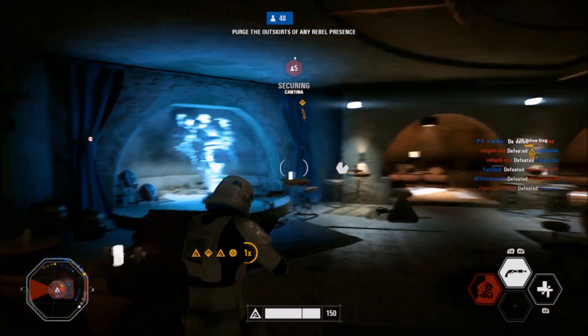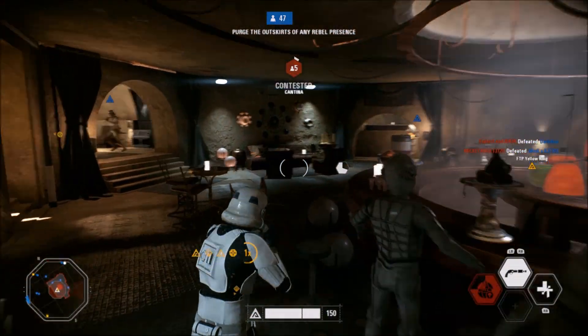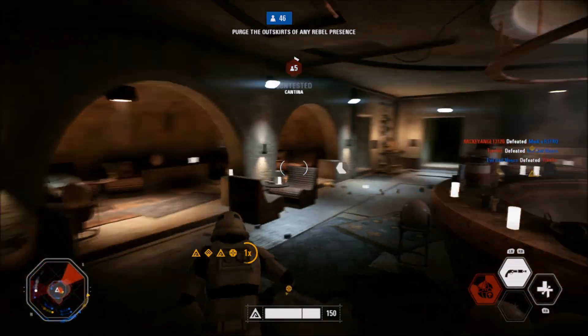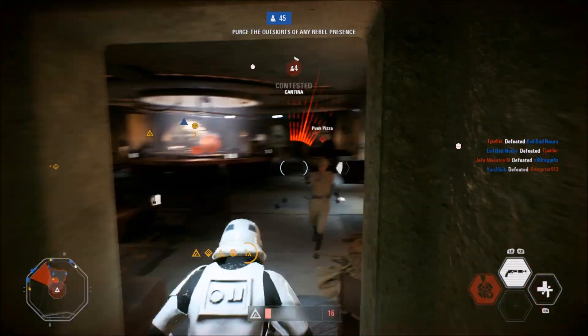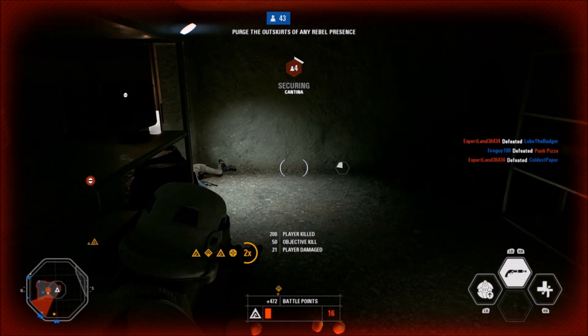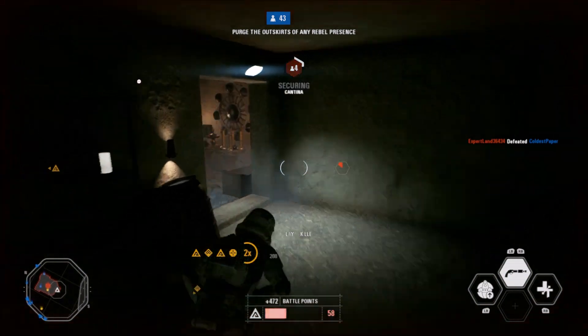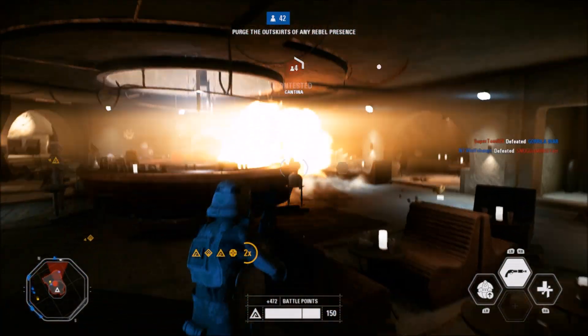Mos Eisley on the planet of Tatooine is first on my list here today, and what an incredible map this is. I thought we had too much Tatooine in the last game, but this is the one map we were missing and we've finally got it. Not only is it one of the most iconic locations in the Star Wars saga, but the attention to detail is incredible.